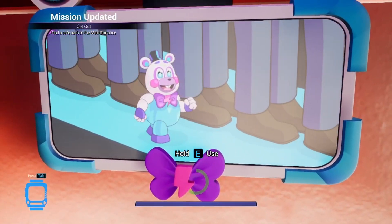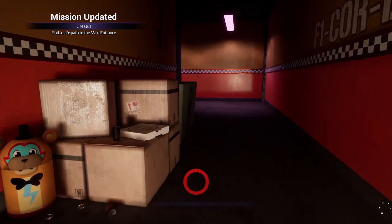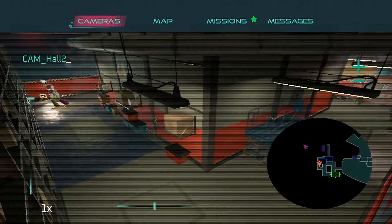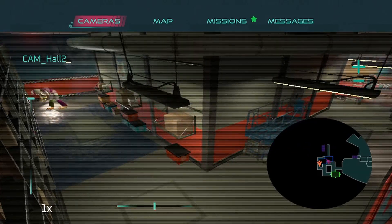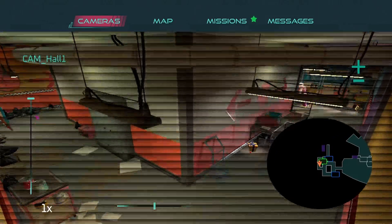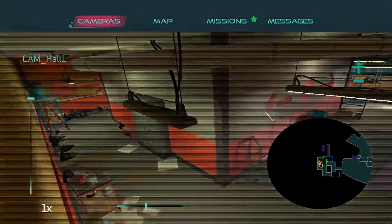Immediately save your spot — no matter what, just go to the save spot. Leave Chica — she doesn't come in. Then you're gonna wanna go in here and hide. Look that way, and then access the cameras. You will see she is there. You're gonna wanna look at this camera until she's gone that way.